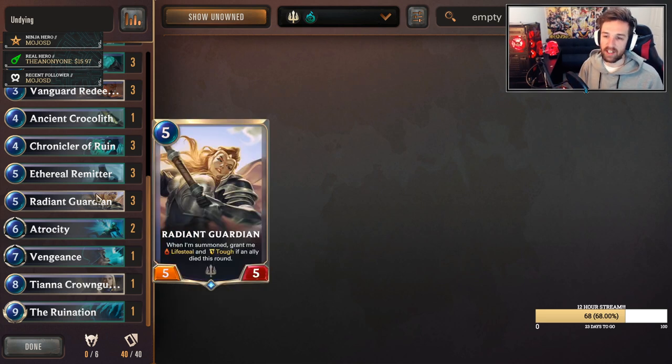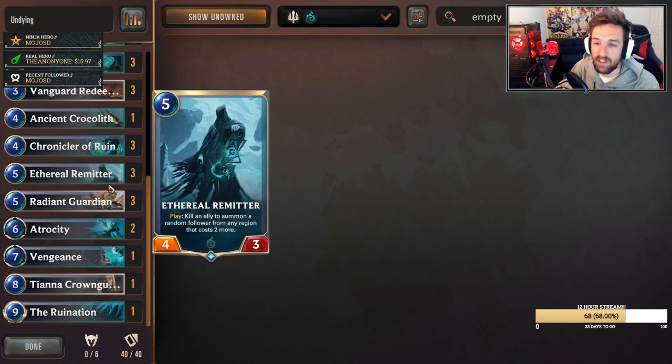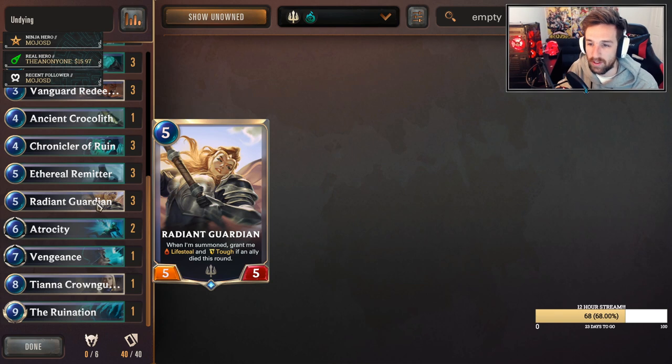Three copies of Radiant Guardian will go alongside the deck. Because our units are going to be dying, Radiant Guardian does find a lot of value and Lifesteal is great. We have very limited Lifesteal on this deck and cards like Radiant Guardian are insane for getting tons of Lifesteal. With all the synergies we have with stuff dying, it's not uncommon to get Radiant Guardian's ability unlocked.